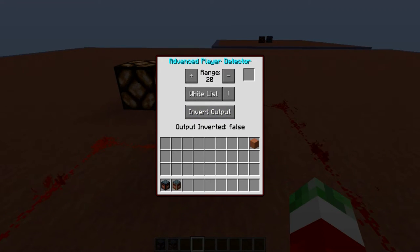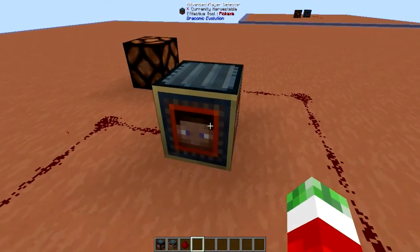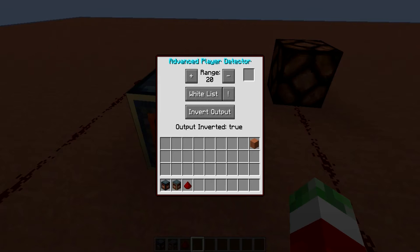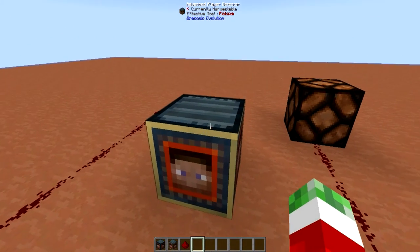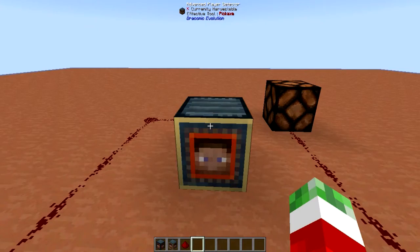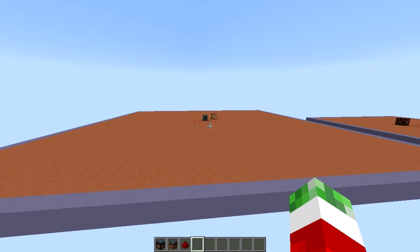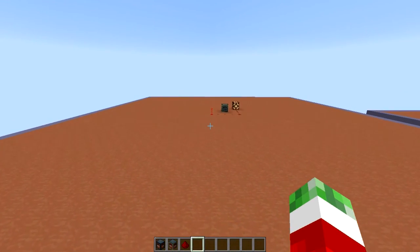There is one final button down here, which is the Invert Output — which is what I talked about, in case you want to emit a redstone signal when no one is around, or when the specific player you specified is not around. So you can set it to true. I still have it whitelisted and set to me, but it is inverted. So that means if I step out of this area, it will start emitting a redstone signal, but if I get inside, it will turn off.